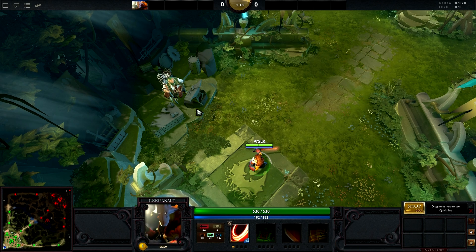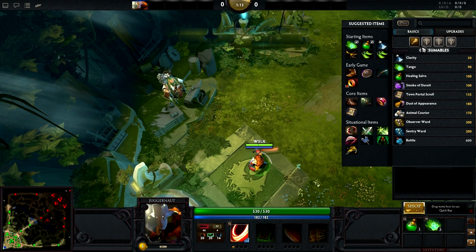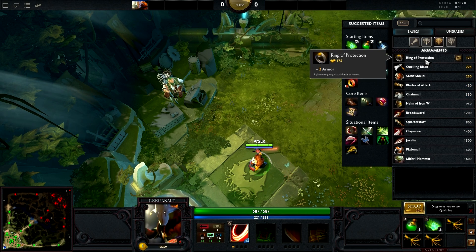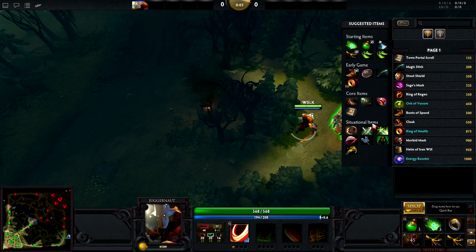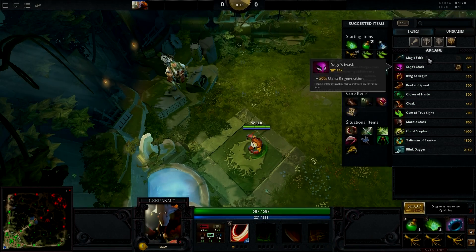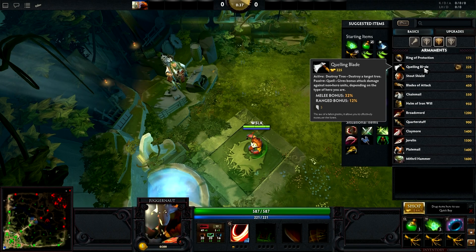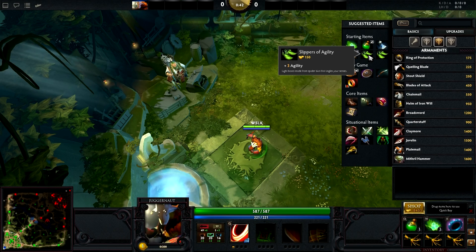For starting items, I personally like to buy a Healing Salve, one set of Tangos, a Ring of Protection, and three Ironwood Branches. This affords good health regeneration and stats while enabling you to finish your Ring of Basilisk from a side shop for a mere 325 gold. Starting items aren't set in stone, so choose what you are most comfortable with — for example, you can swap out the Ring of Protection for a Stout Shield or a Slipper of Agility. Just make sure you have enough regeneration to last until you can start purchasing your first items.